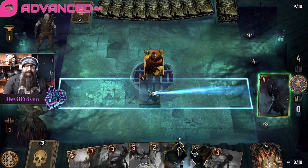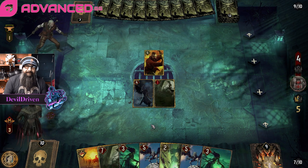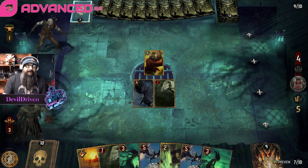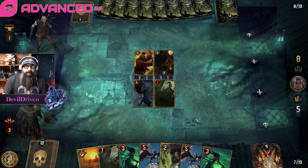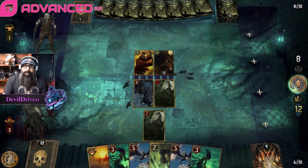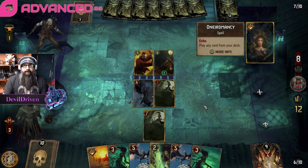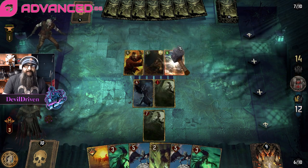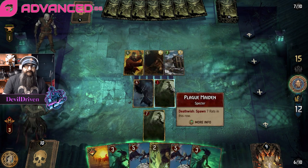That was scary. Alright, so we go here — grab up karenthir, copy our plague maiden, we pass. Do we think they don't run heat wave because they're devotion? I'm feeling sleepy, grumpy, dopey, and botched. So we go here — do we over-swarm? He goes Eneuro — does he have heat wave? Ah, I see. So that's our heat wave target. Seven — we eat this. This is seven, we spawn an extra one. I think we go here — this is seven, eight.